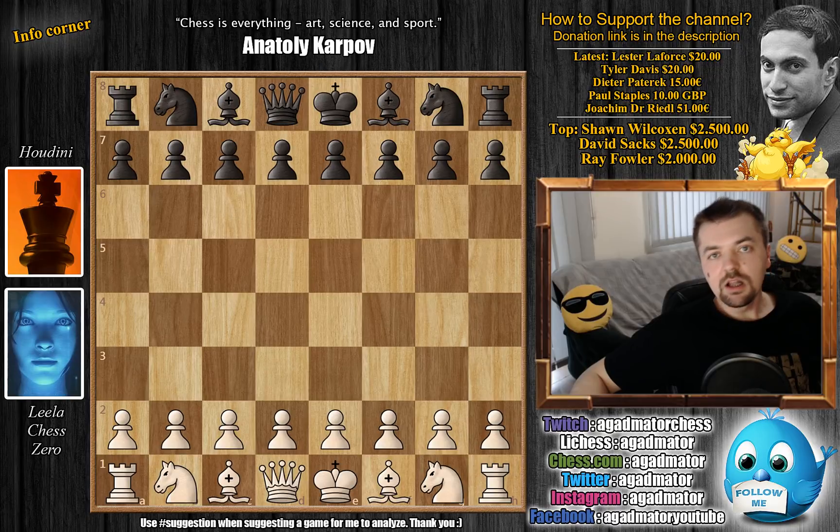Hello everyone, we are taking a short break from the Capablanca saga to check up on Lila Chess Zero and season 14 of the 2019 TCEC — the top chess engine competition. Now for those of you who don't know what Lila Chess Zero is: